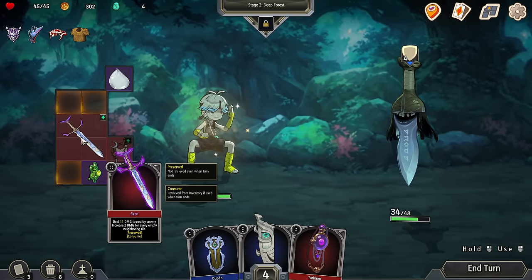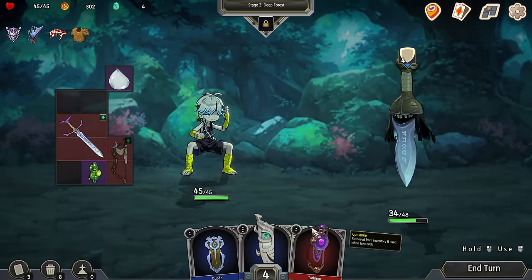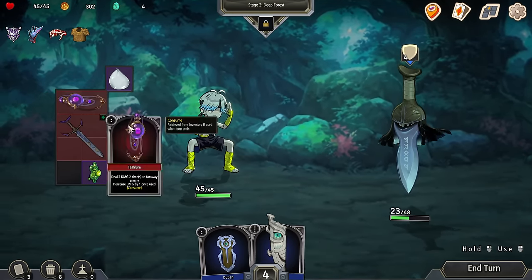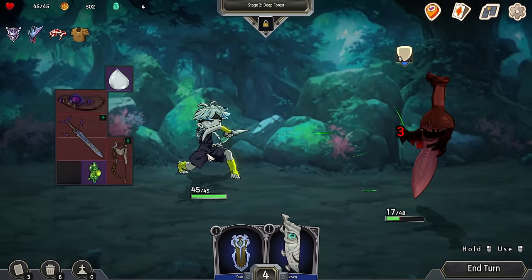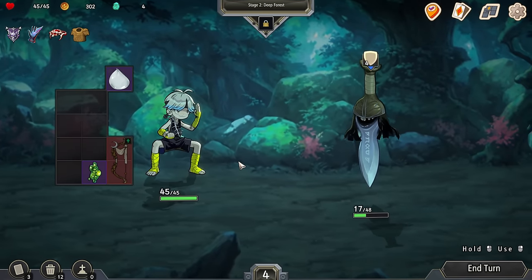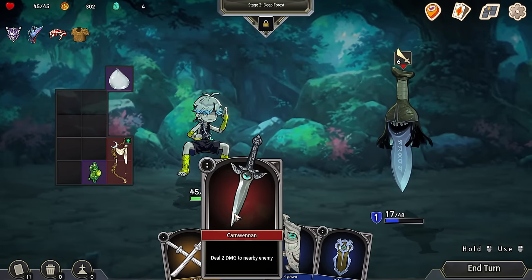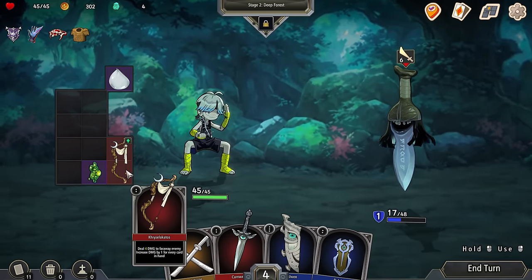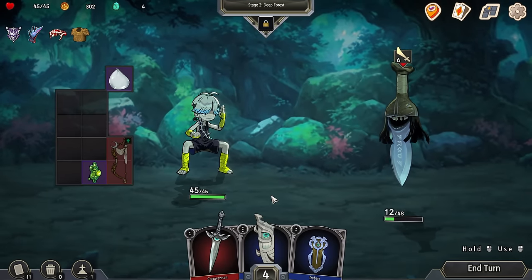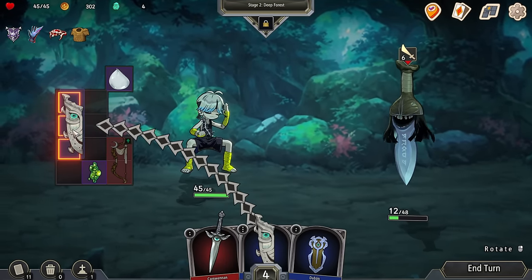We can sharpen the blade and make it a little cooler. We shall hit him — deal three damage two times. And then I can put that one in there. He's going to hit me for six if I don't kill him. We have to defend ourselves. Let's go ahead and defend up.